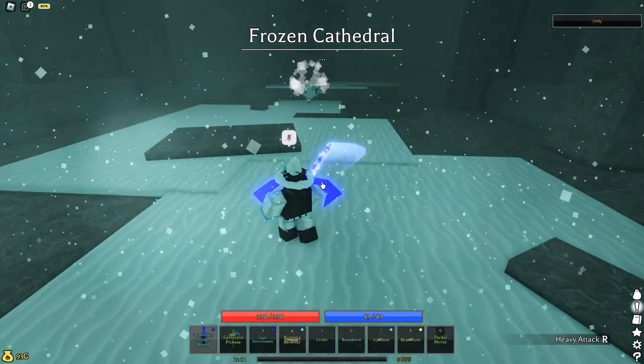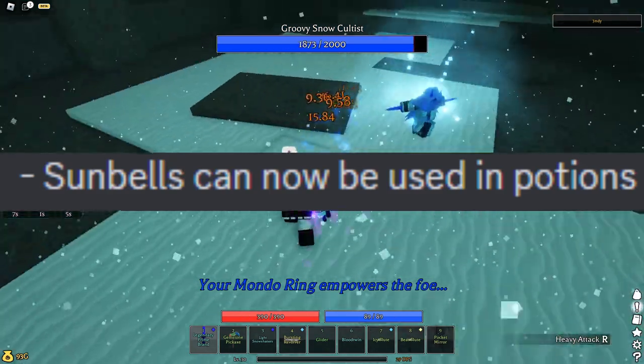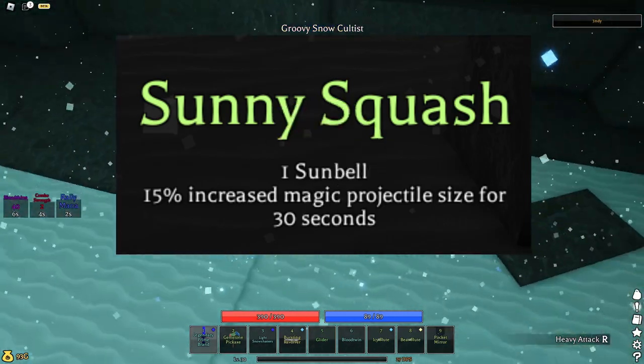With the release of the long-awaited Pilgrim update, they added a small feature that makes the Sun Bell a potion material. One Sun Bell gives you 15% increased magic projectile size for 30 seconds.